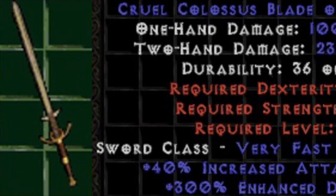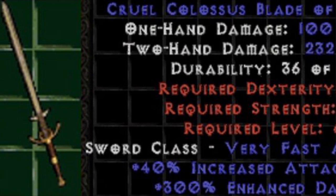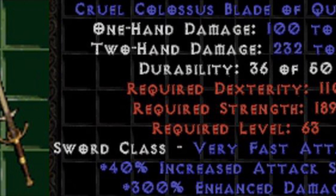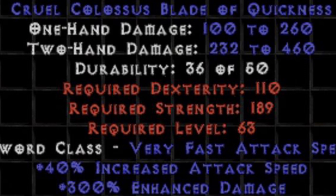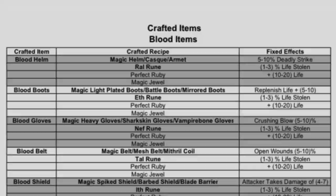Keep in mind that the inherent properties of crafted items are in addition to whatever other prefixes and suffixes the item can roll. So let's say that an item were to roll 300% enhanced damage — you would gain an additional 30 to 65% enhanced damage on top of that roll with the inherent properties of a blood weapon.